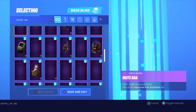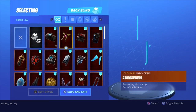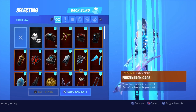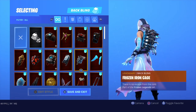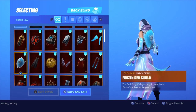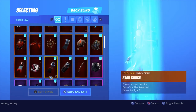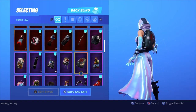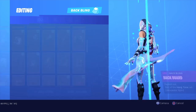Let's put the Glow skin on. I don't know what backblings go with it, so let's go through them. Not really, not really — kind of like galaxy maybe? That really goes with them.